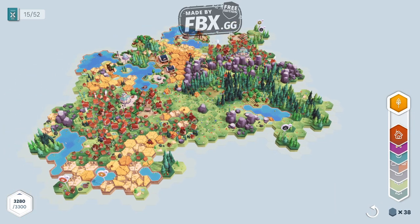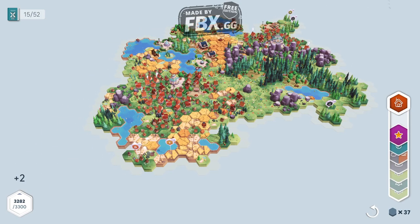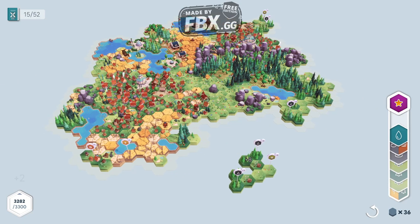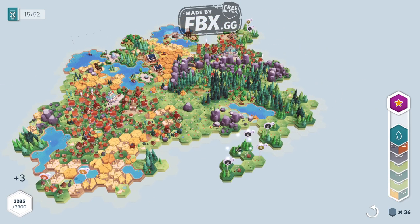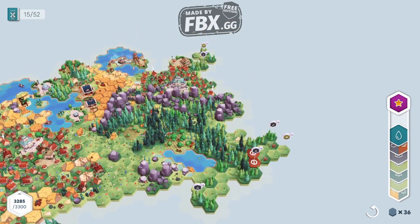Now we just need to place a couple more to get the next card and see what it is. Damn, that's a giant special building — 31 points! How about over there where we place the new town?